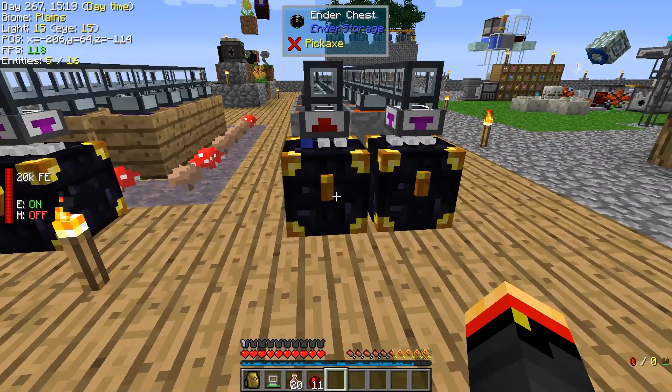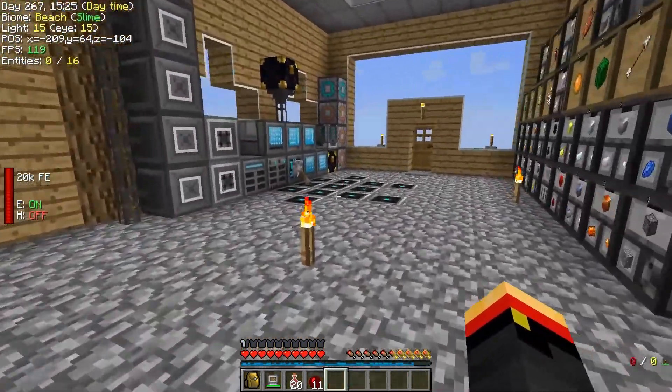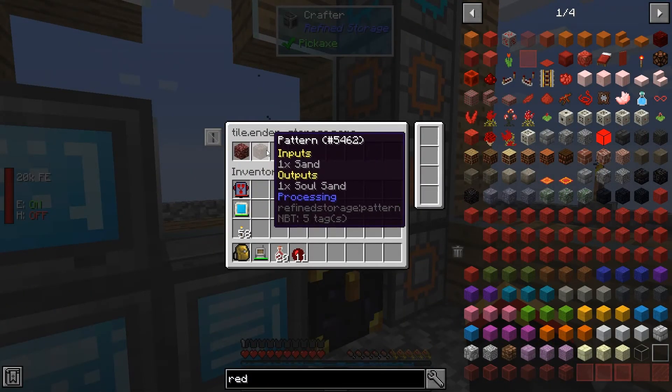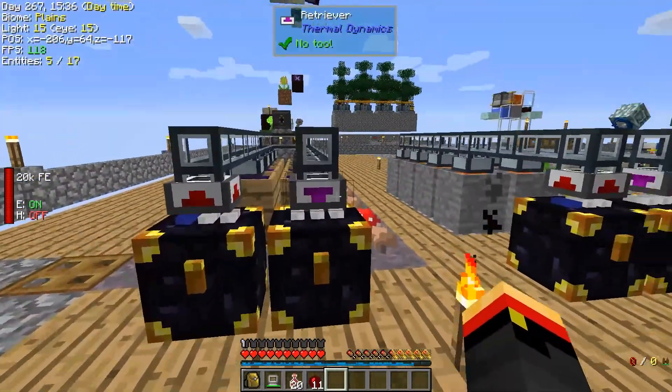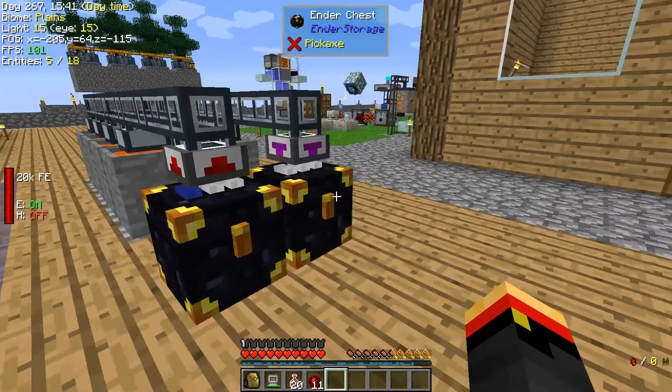I've set up this blue ender chest out here, and we've got a crafter in the base which points to it, so it can make soul sand and netherrack by exporting the stuff — whatever it needs, sand or redstone. Got that going, and that works out pretty well.